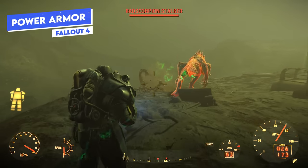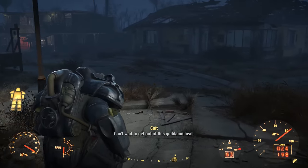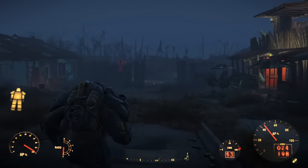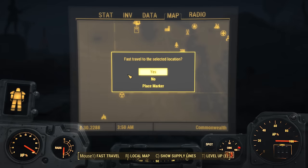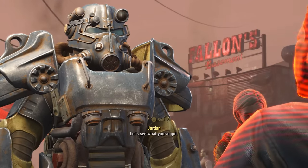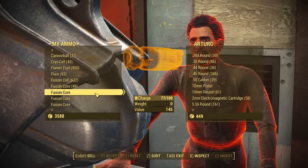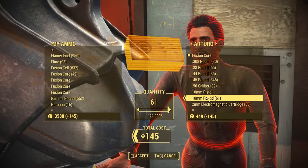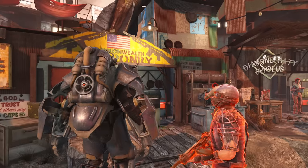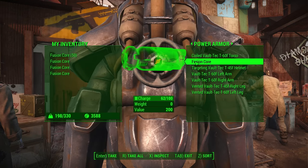Power armor is a fantastic way to survive in the wasteland. You'll need fusion cores — just like in the TV show — and they drain faster when sprinting specifically. Strong melee attacks and VATS also drain them. Fast traveling doesn't use any fusion core charge, so feel free to fast travel instead of sprinting. Sell fusion cores to traders before they run out, as their value is the same at 100% or 1% charge — it's only once completely drained that they're worth much less. Also don't leave your power armor with a fusion core in it, as settlers and companions might jump in.